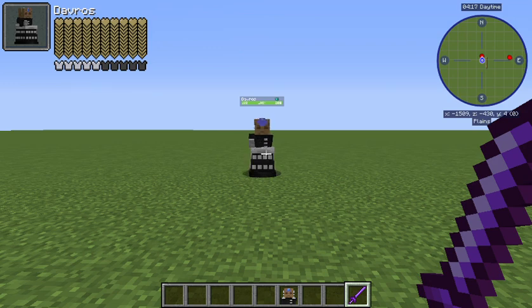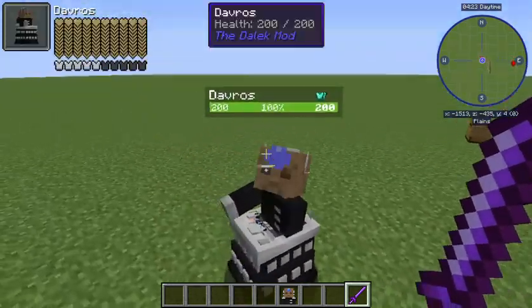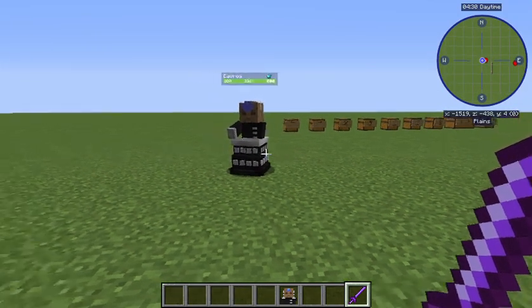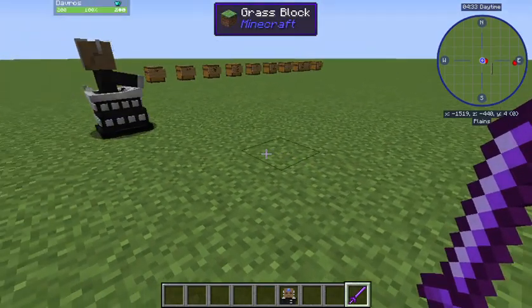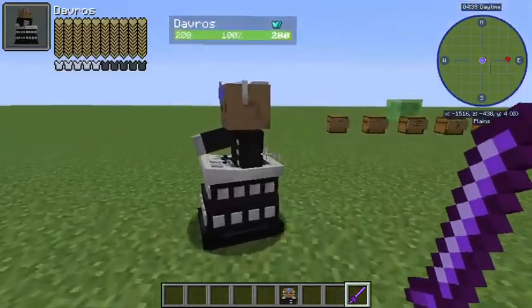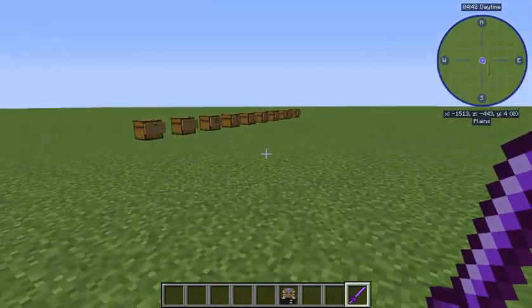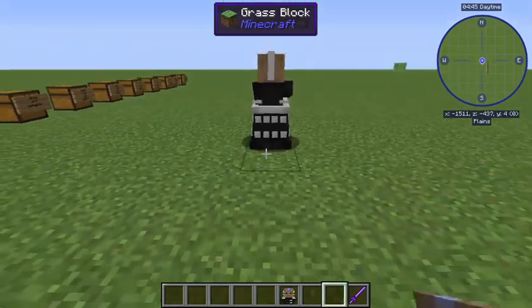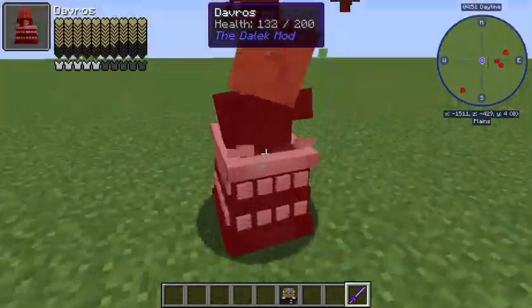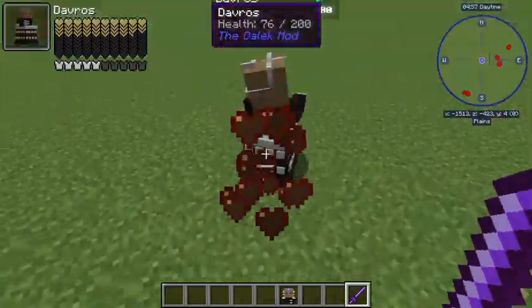Here we have Davros, the modern Davros who's lost his arm. Davros is the creator of the Daleks. The Daleks were originally a humanoid species who were in a war with the Kaleds and Thals on the planet Skaro. Through the war the planet became highly radiated, so they needed to move around in casings. Davros has 200 health.